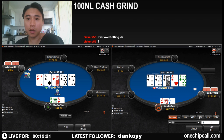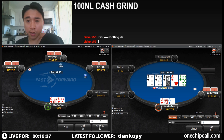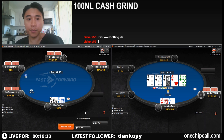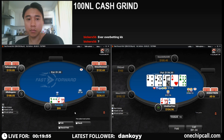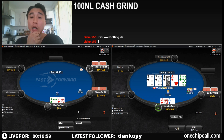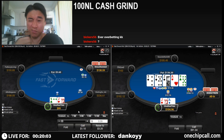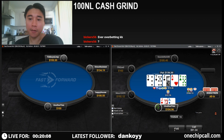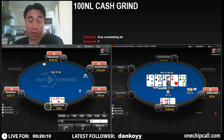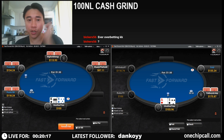We have to check then bet-fold here. With ace-jack we are going to bet the river — I've been put to the test here. Yeah, I think this is just a snap fold. Tough couple of hands we just had there with the ace-jack and the ace-king.